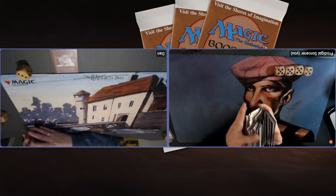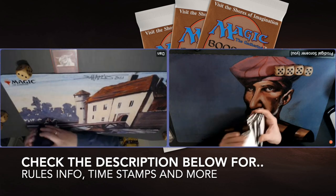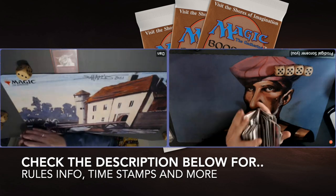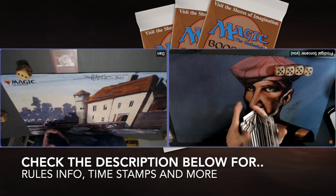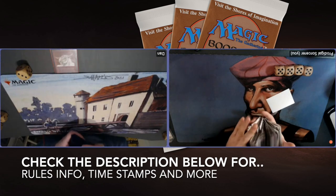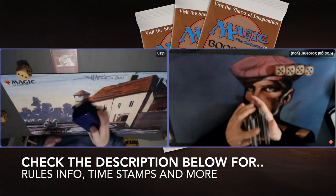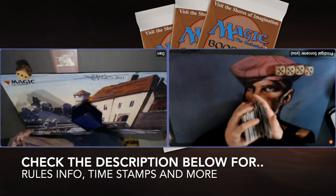Before I start with the decks, I'd like to point out that, as always, you can choose to skip that section of the video and go straight to the games. The easiest way to do that is by checking out the description below where you'll find several timestamps. One of the timestamps reads MTG Games — click on there and it'll take you straight to the action. In the description you can also find more information about the rule set.